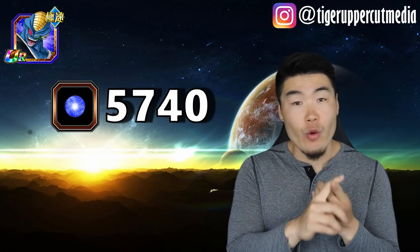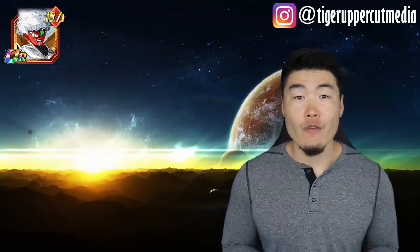Next up, we have Burdur, who requires 5,740 small orbs, 3,150 medium orbs, and 301 large orbs to reach rainbow status. For Jace, you will need 5,740 small orbs, 3,150 medium orbs, and 301 large orbs.